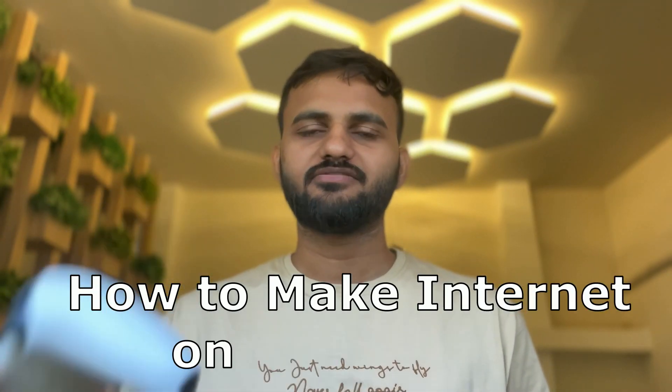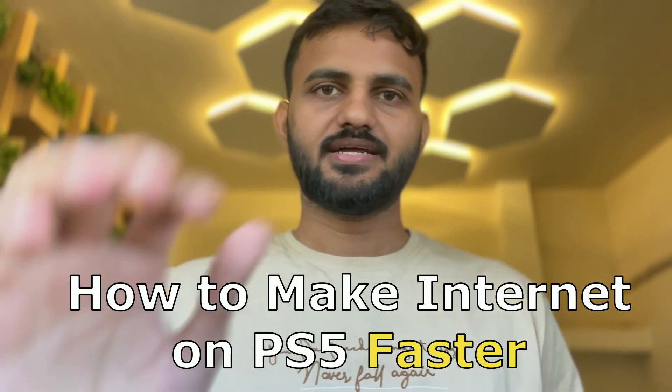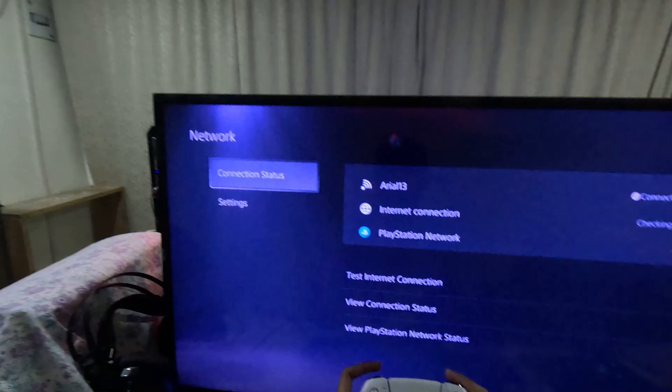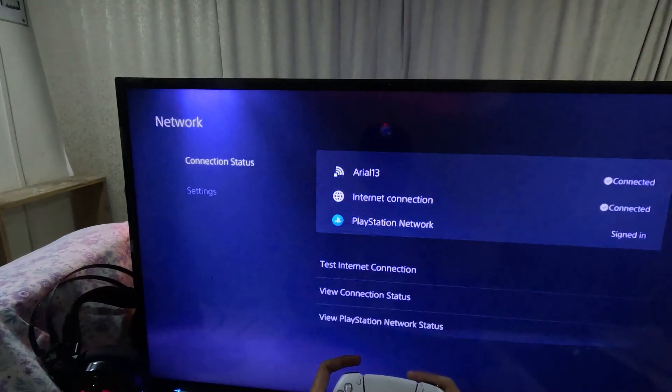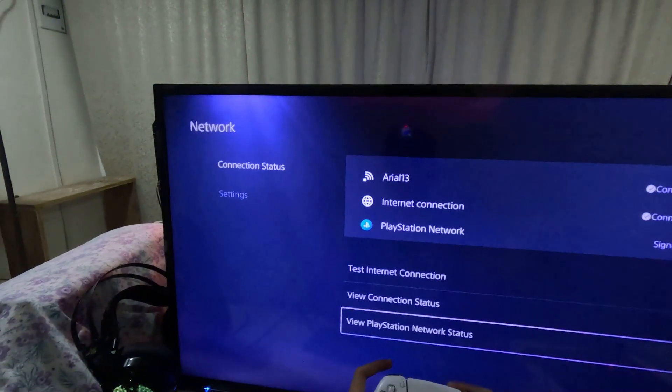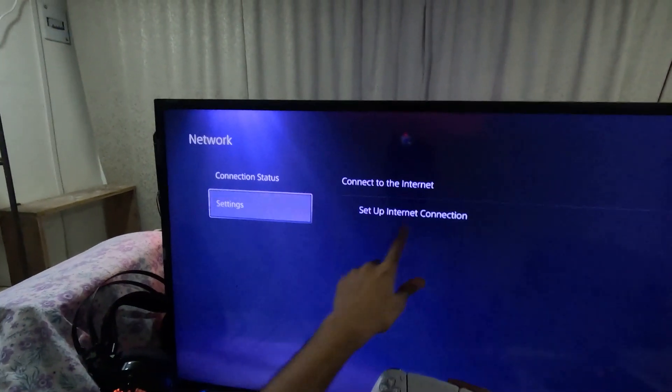Hi guys, I will show you how to make internet faster on PS5. So let's get started. In the first step, go to Settings, then choose Network, select Connection Status, and then go to View PlayStation Network Status. Make sure all circles here are green.